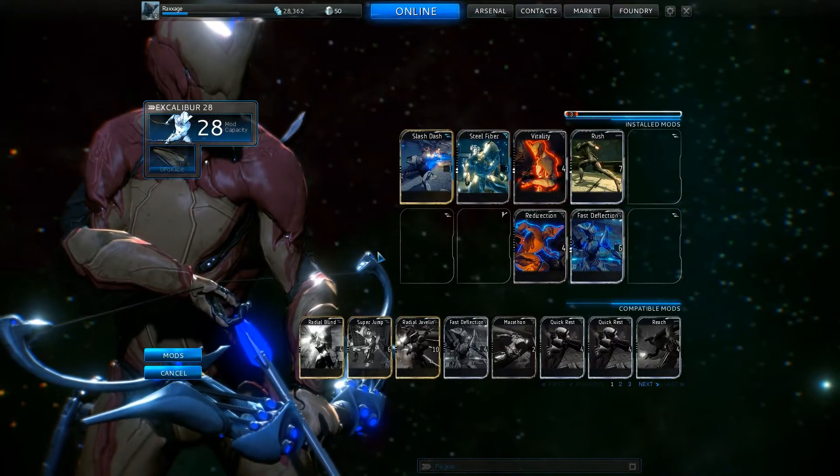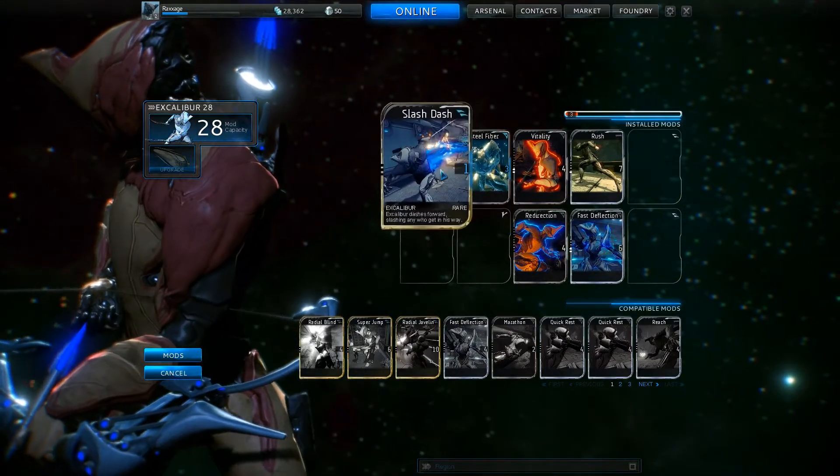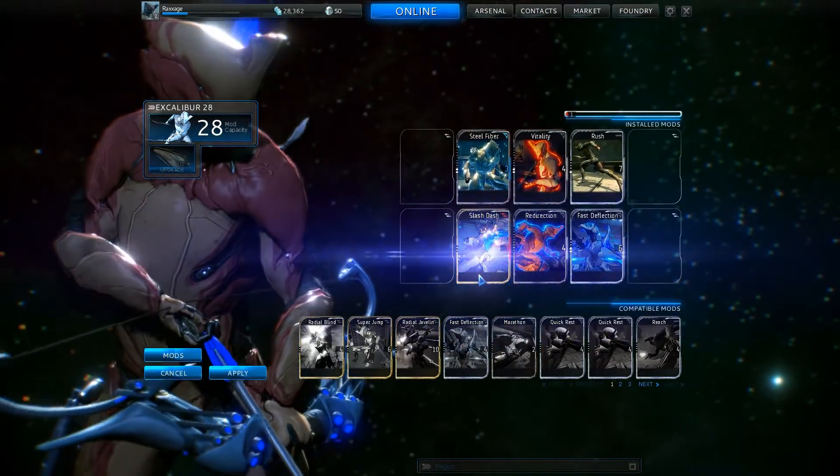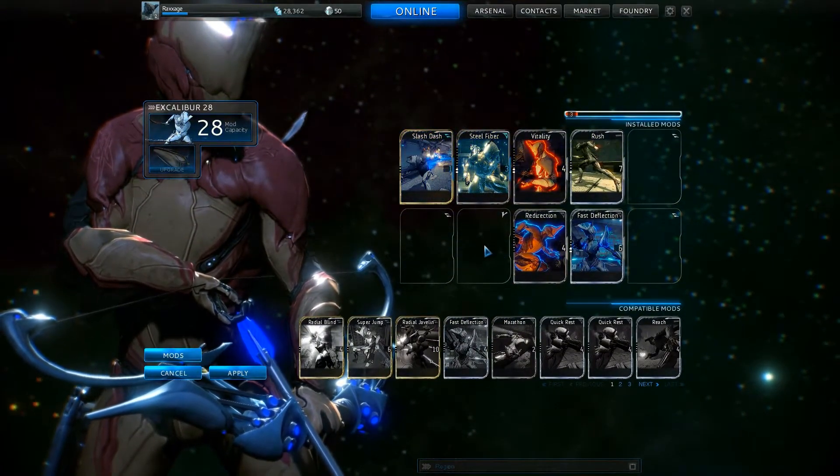Cards have a matching type, they also have the opposing type. So if I was to put this here, it now costs 3 instead of 1 — it can make a significant difference.